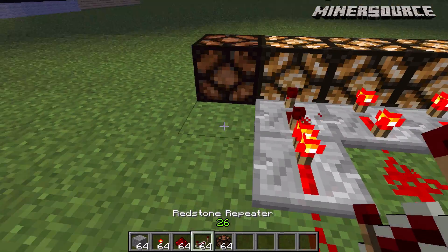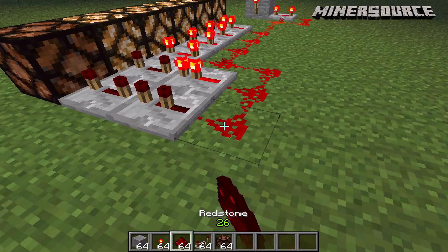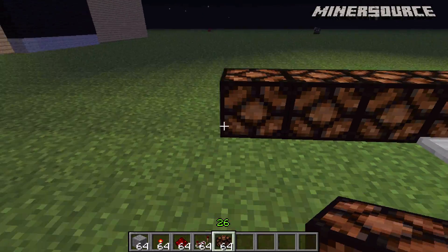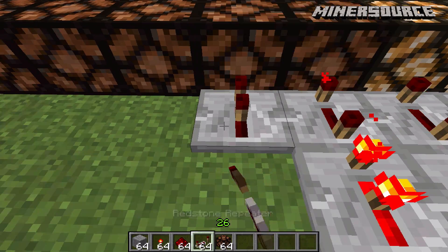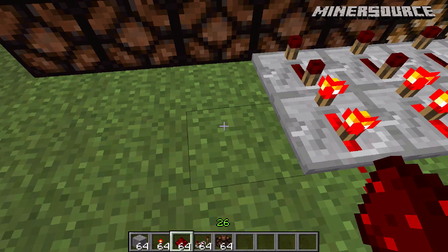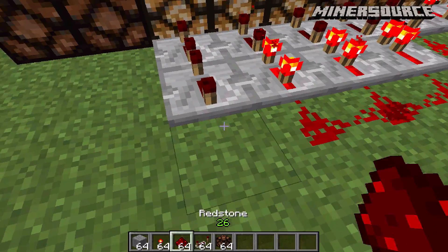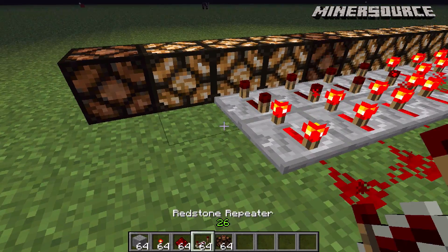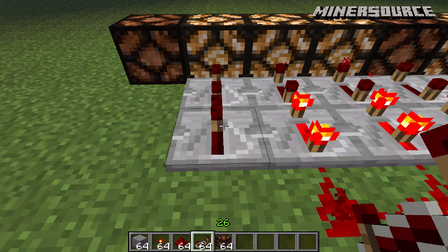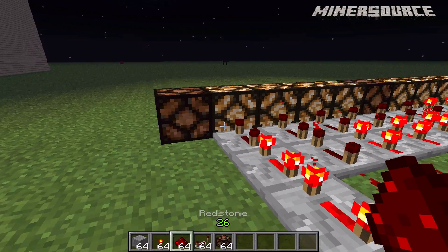For this one, we'll set it to the last tick and put a redstone repeater on the second tick, and that will bring us up to six, seven, eight, nine, ten. You just continue adding lamps and adjusting repeater ticks in the same pattern. And that's the basic idea of it.